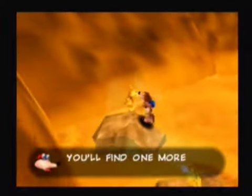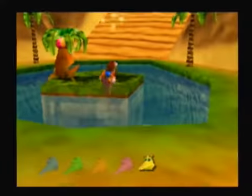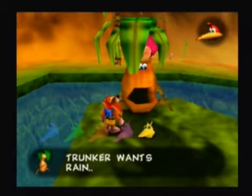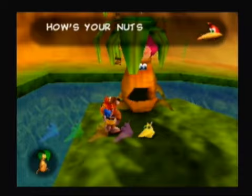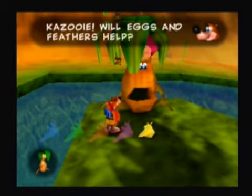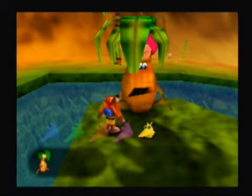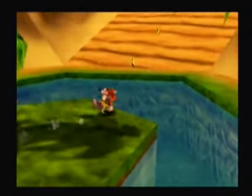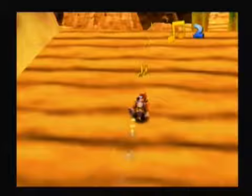Jinjo! Grab the Jinjo. And one more new item — we're going to have to find Bottles in this world. Trunker wants rain. Yes, he says he's shriveling up. Kazooie — oh my god, Kazooie! That was horrible. That Jinjo thing stayed up there for a while. Now that I've been sufficiently distracted, let's get this on the road.